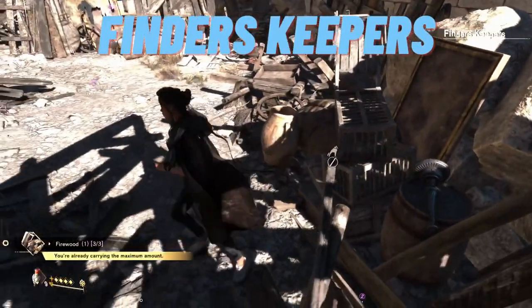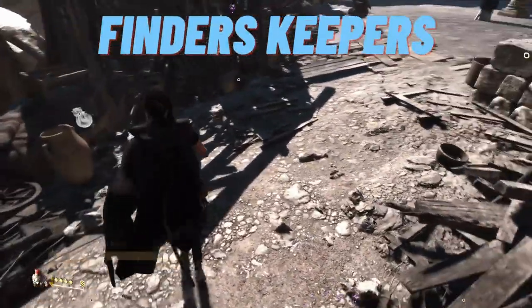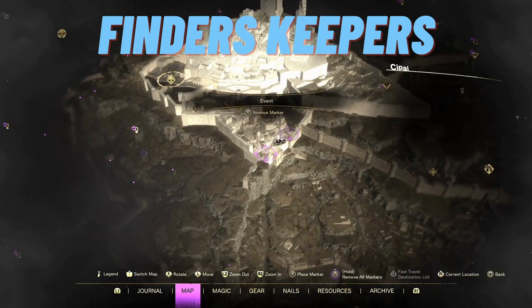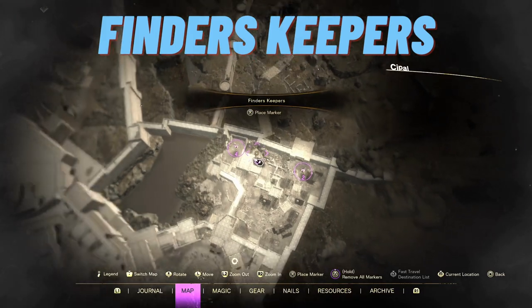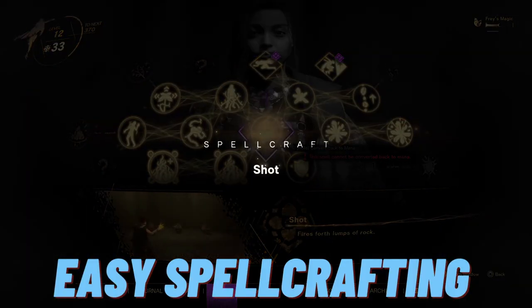Another quick thing: make sure to visit the finder's keepers when you return to the Syballs — they leave their items there and one person's trash is another person's rocks and crafting materials. Crafting early on is massive to become a badass sorceress.